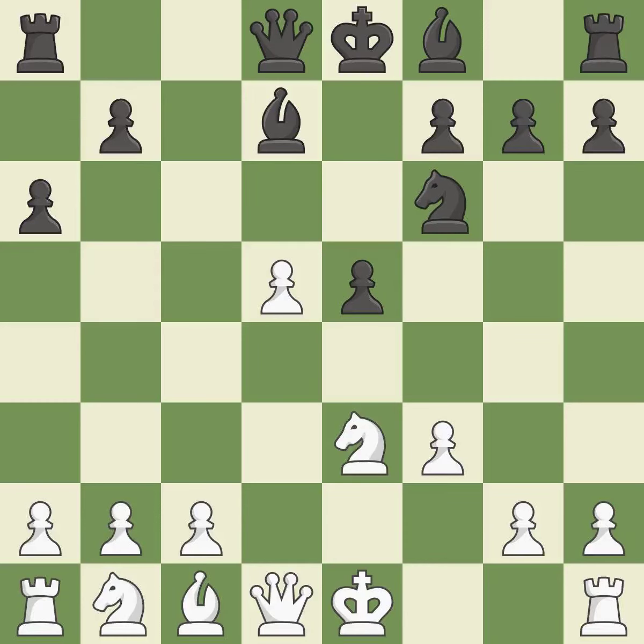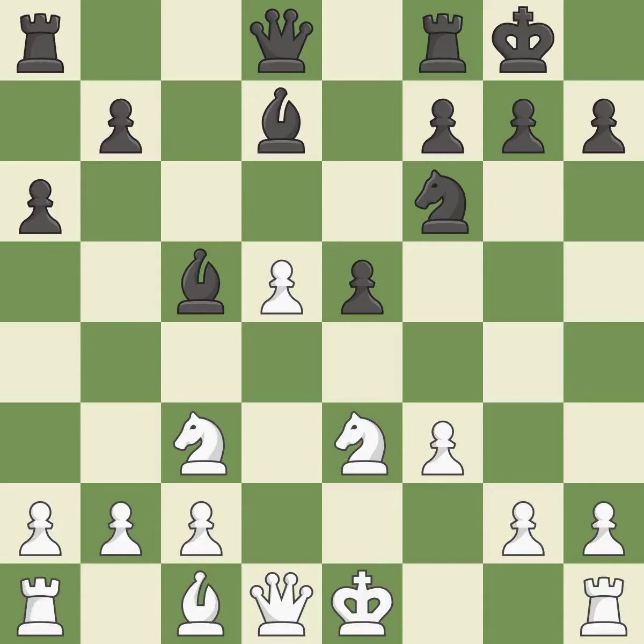By moving a bishop from its initial square, this activates it — it is ideal. This develops a knight from its starting square, activating it — it is ideal. Castling gets the king to a safer square, out of the center of the board, while also developing a rook.